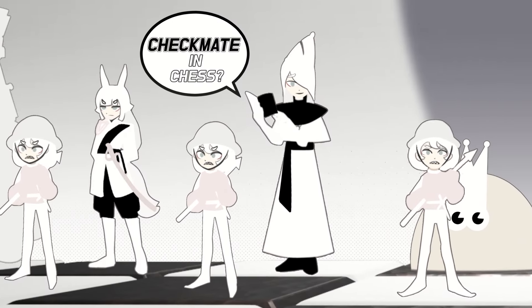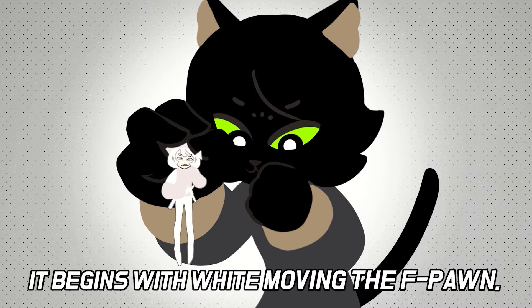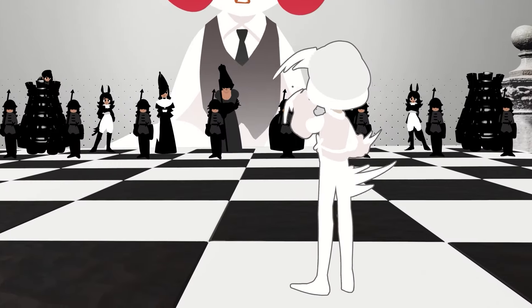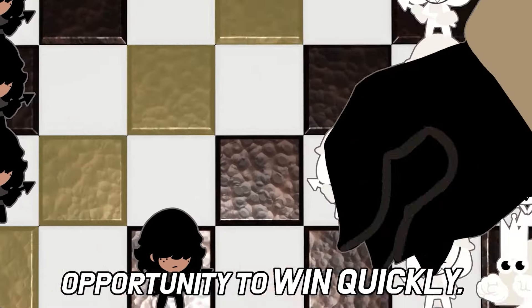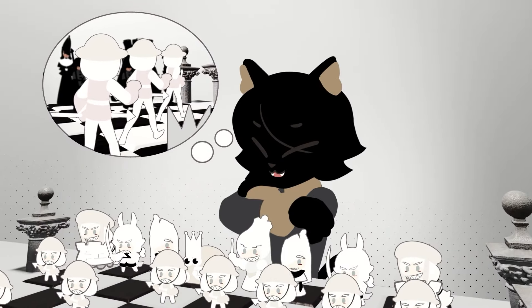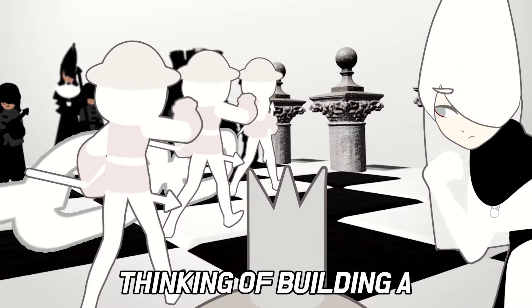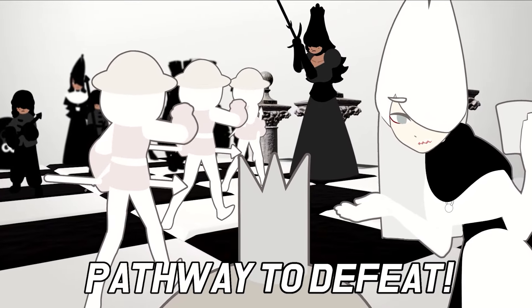Do you know the fastest checkmate in chess? It begins with White moving the f-pawn. Seeing this, Black seizes the opportunity to win quickly. White makes another move, thinking of building a pawn chain. But this chain becomes a pathway to defeat.